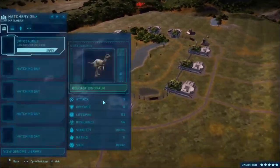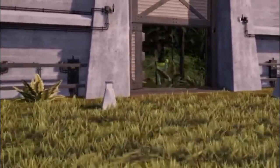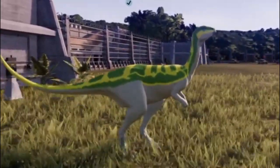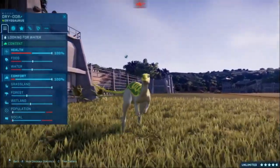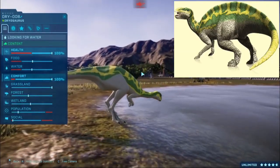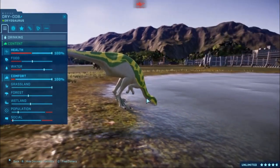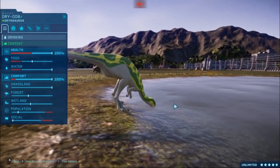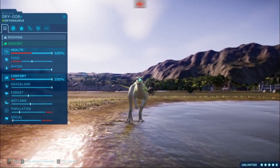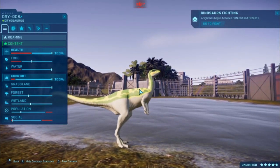Now for the last one — this one didn't turn out a hundred percent how I would have liked. This is supposed to be a Fukuisaurus, but I don't think the model is right for it, because the Fukuisaurus has a much thicker body and a longer head. So maybe I should change this into something else, but I couldn't really think of anything else to do with this guy, so I decided to just go with Fukuisaurus.